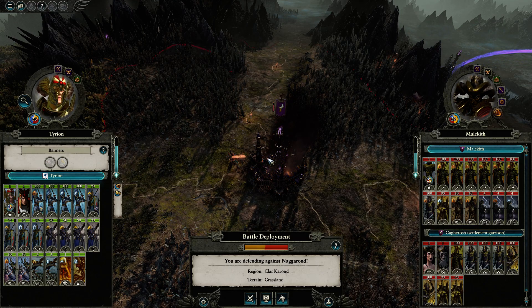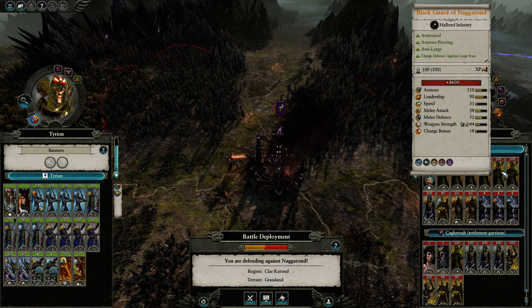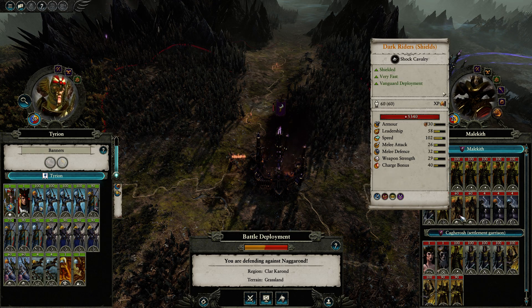Hello and welcome to another campaign battle for Total Warhammer 2. Once again we're going to be facing off against Malekith. He's returned with an even stronger army this time — a whole load of Blackguard and Nagarond. He's got some Cold One Chariots, not too much range which is nice, just one unit of Dark Shards, and some extra cavalry.